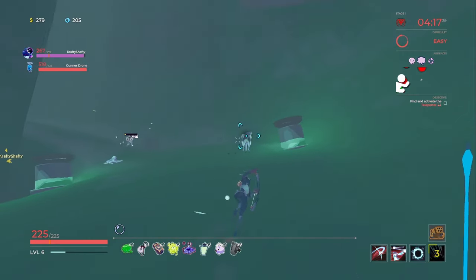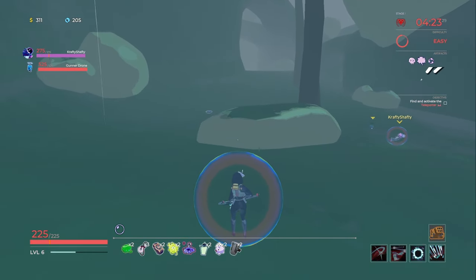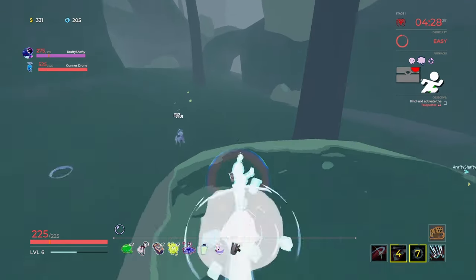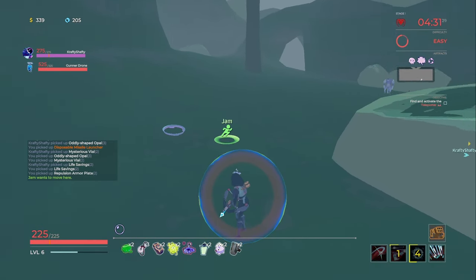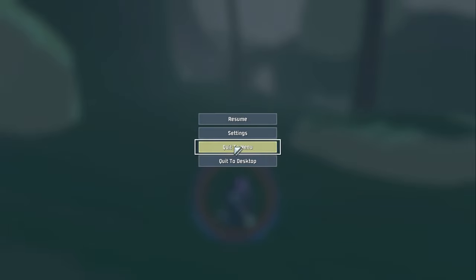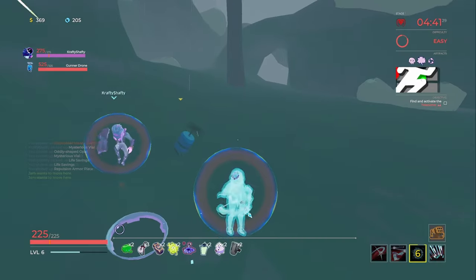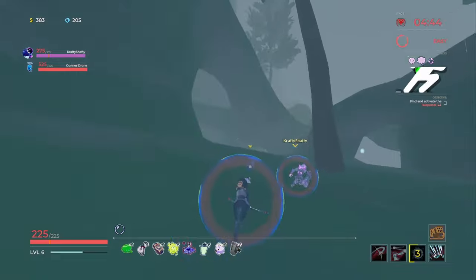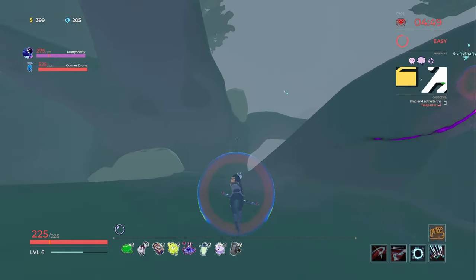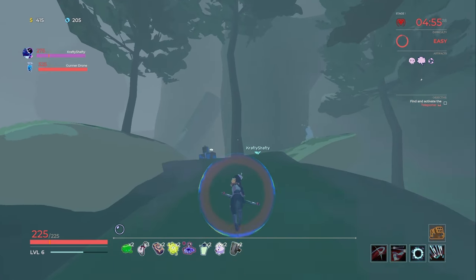The zoom-in is Mouse 3 or Mouse 4. I can't see on this goddamn mini map. I can't zoom it out so I don't get it. There was another purple — it shows on my map, but I changed the keybind to something else. I'll have to figure out how to zoom out — my mini map is now 100% useless.